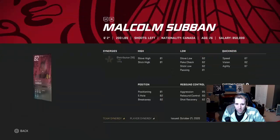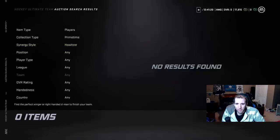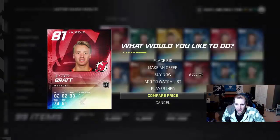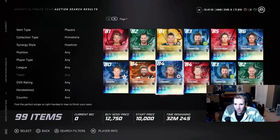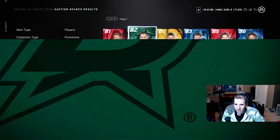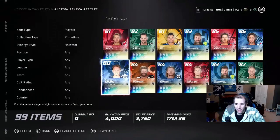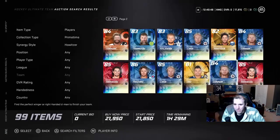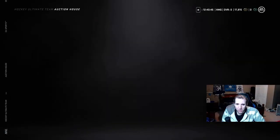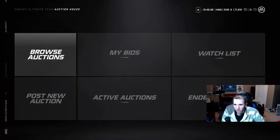Cards become more valuable when people want them for their team to get a specific synergy. If you already have them in your collection, you can make more profit from having them cheaper in the market. Having a card at 4k and flipping it higher makes it more valuable than not doing that. I can't really do too much right now until these cards sell — I'll probably throw them out for 12 hours.